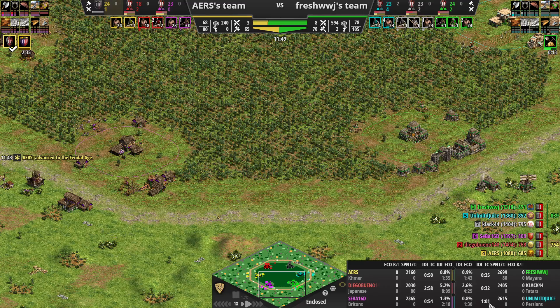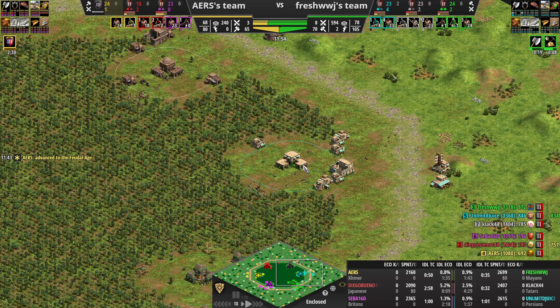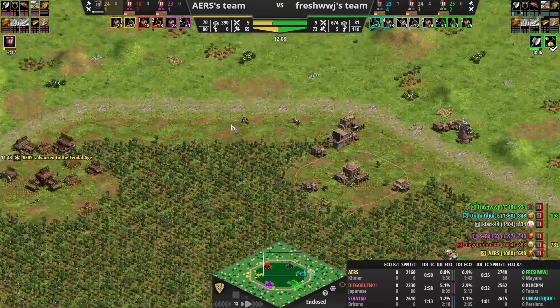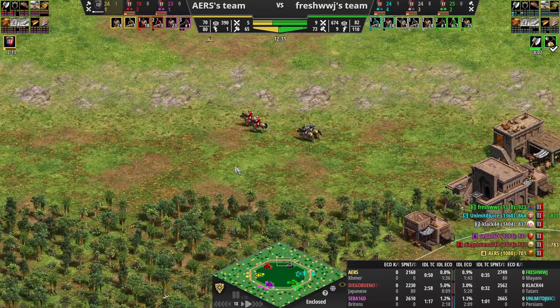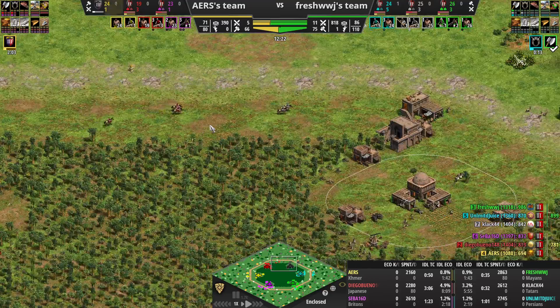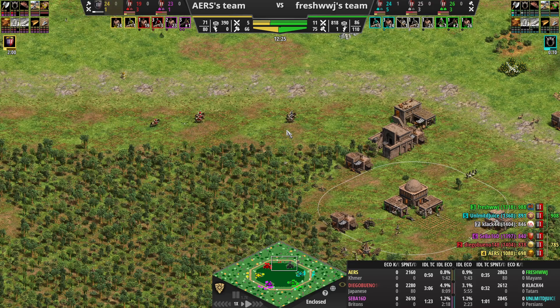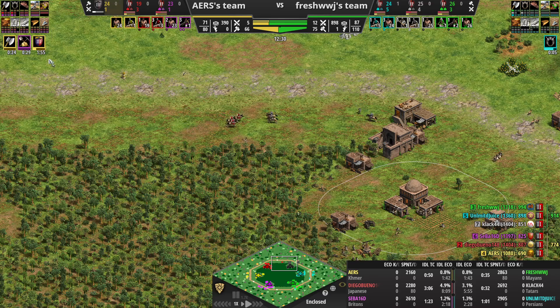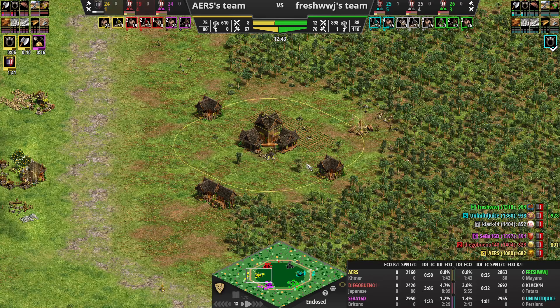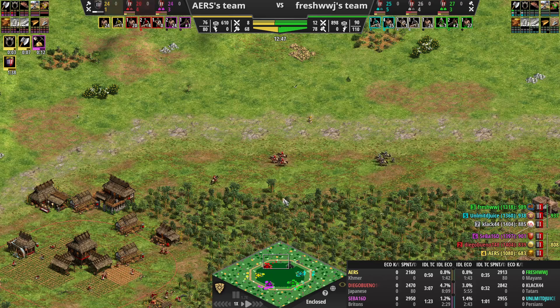At least we're all under a minute idle time. Red came for a couple scouts but you had some scouts ready. And Cumans fast castle — he's already on his way up. I don't think that really helped him.